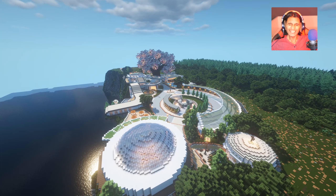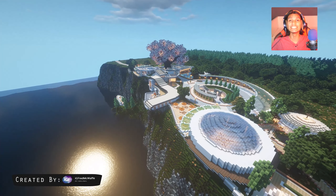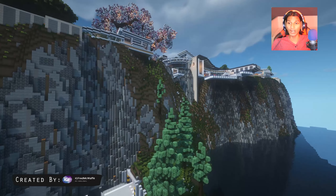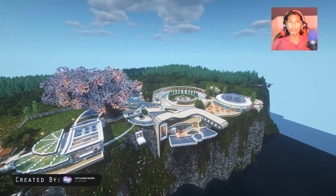Yo, what is going on, guys? Welcome back to my channel. My name is Twists, and today we're taking a look at this Minecraft Modern Mansion. This thing has courtyards, guest houses, a pool floating above the ocean. It's crazy, and it's gonna be so cool.